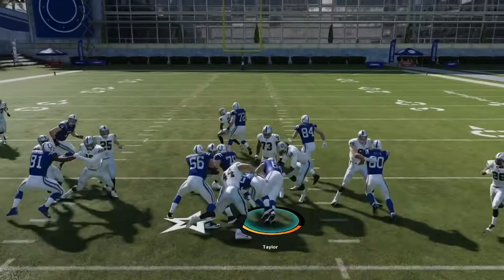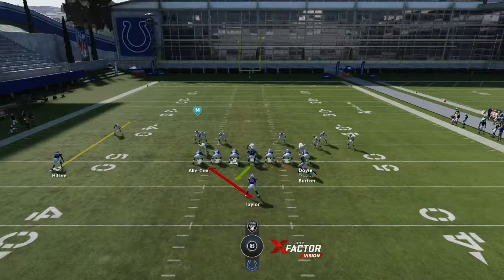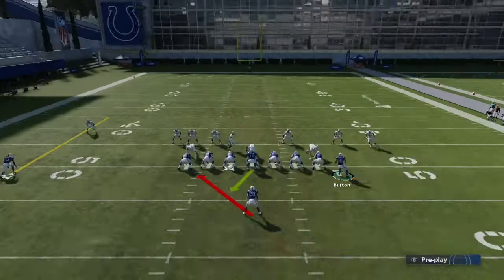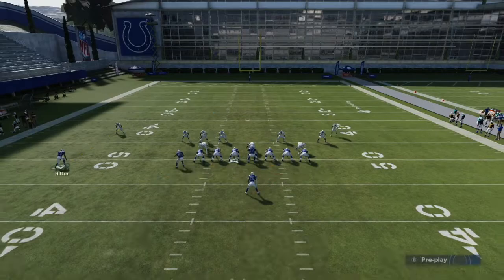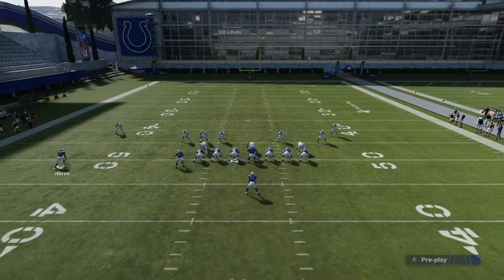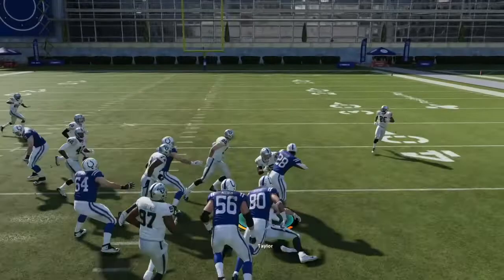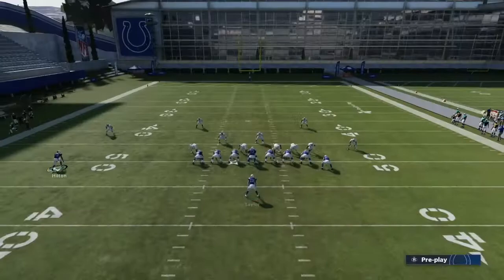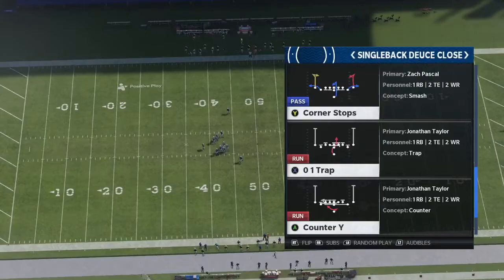We ran into our line but got a couple yards. They're bringing a safety double blitz, so it's a tough situation. One thing you can do is utilize the motion — flick it to one side, motion the receiver the other way, wait for them to follow, then go weak side. I flick it right and motion him left to create more space to the right side. You can also motion the receiver over to create a strong-side look. We take it outside and get a big 15-yard run. Very versatile and effective — find this 2-6 Duo in multiple formations in your playbook.